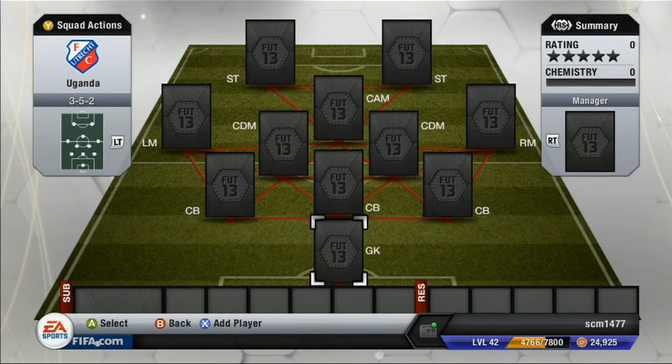Hey, what is up guys? My name is Sean and I am back for the ninth episode of Around the World of FIFA. In this episode, we are going to be building a Ugandan team. Well, there's only two players that are Ugandan, but no matter. Let's get started.